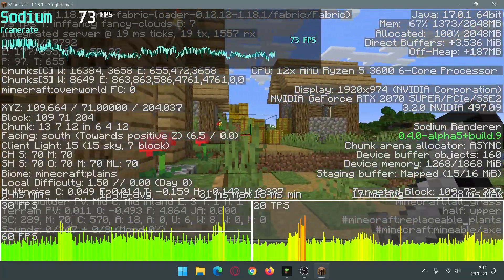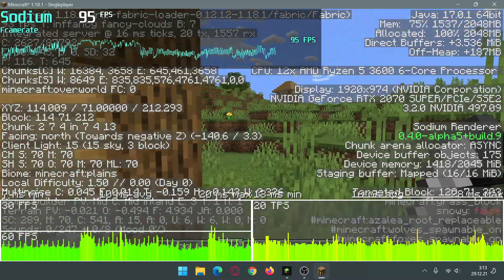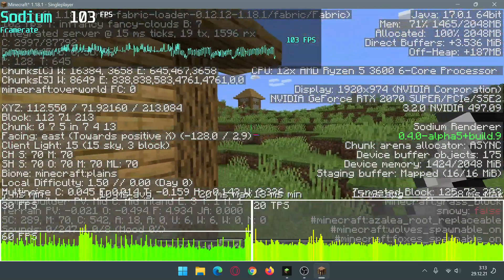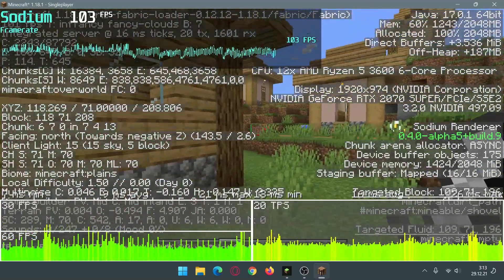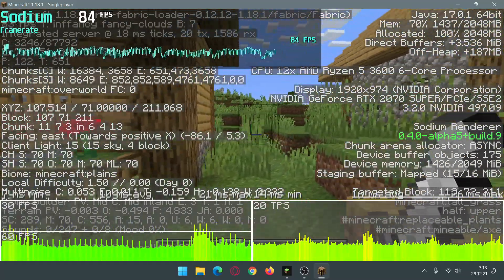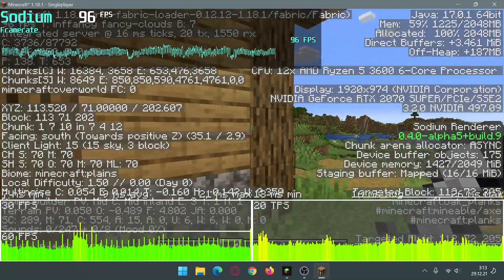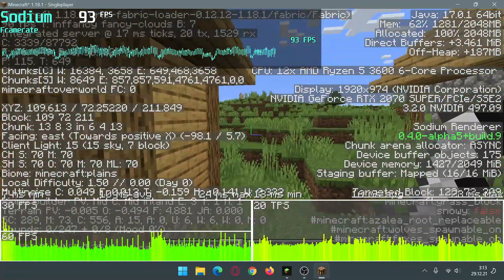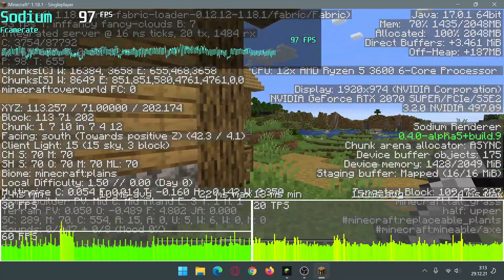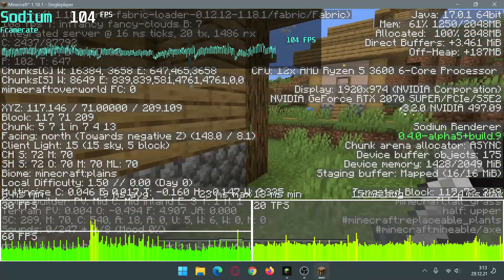Now running around this house with Sodium — as you can see I'm getting constant green graphs at the bottom left and bottom right. I can see a bit of yellow, however it was not the same as OptiFine which was giving me red lines as well. Looking at the top left FPS graph, we have a more normalized pattern and we're not seeing that V-shaped dip compared to OptiFine.